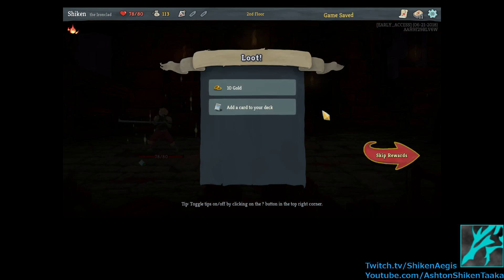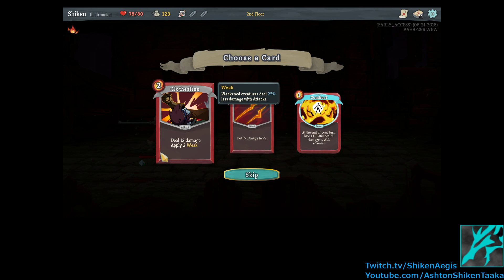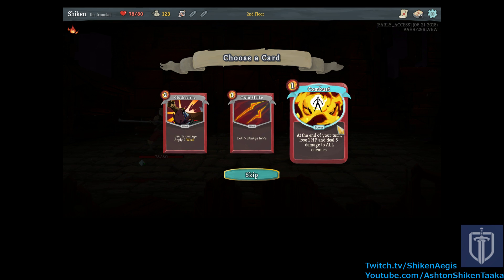Caw. What was that pitiful caw? Alright, what do we get? Clothesline — deal 20 damage, apply weak. Nah, that sucks. Twin Strike — deal 5 damage. That's pretty good. Combust, which is a power: at the end of your turn, lose one HP and deal 5 damage to all enemies. That's pretty good. I wonder if you can have more than one power active at a time. Again, that's so much better than a single-use thing — you'll continually be losing HP, but not much. Yeah, I got to take that.